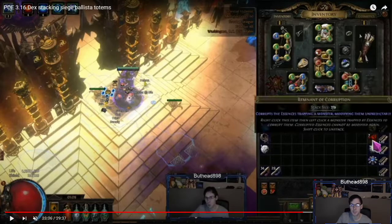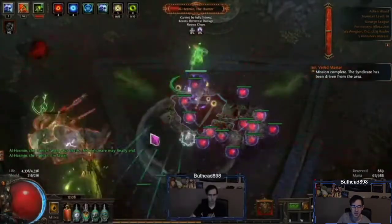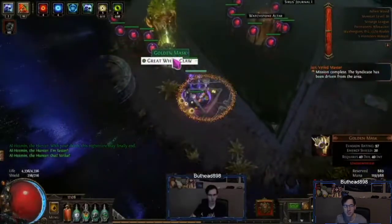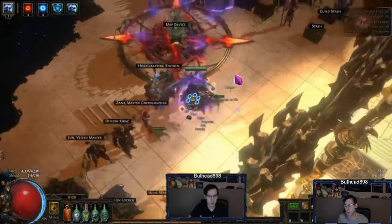A lot of what I need to figure out is which build I want to play — these are my two potential builds. Both builds have killed the Fear, both have done Sirus, Shaper, and Elder multiple times. The builds work very well and it just depends on which one we want to go into.